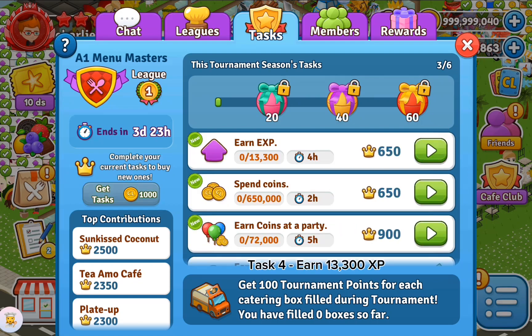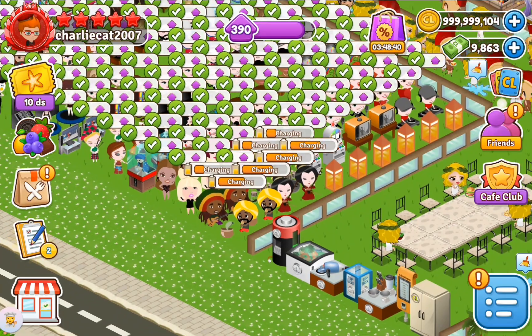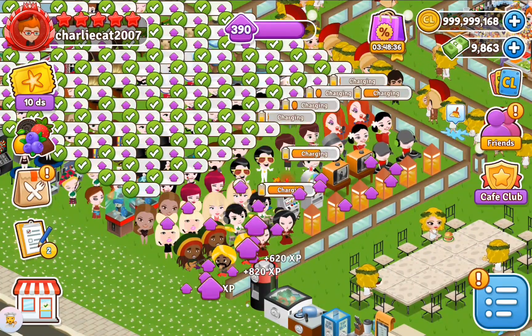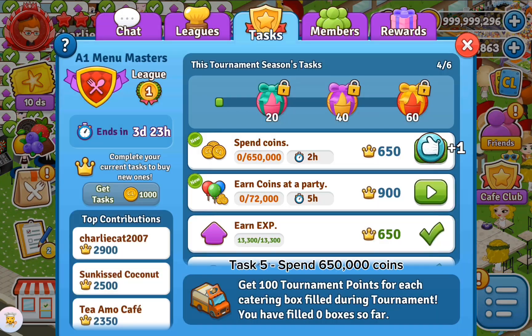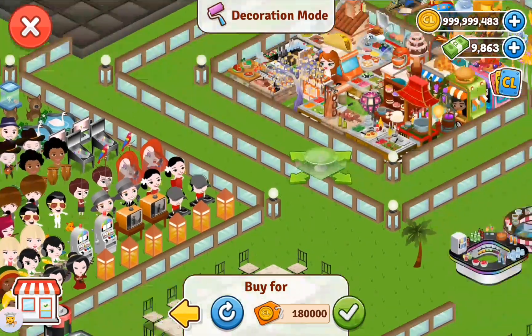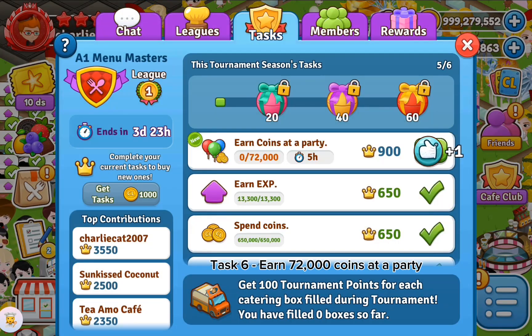Task 4: earn 13,300 XP. Task 5: spend 650,000 coins. Task 6: earn 72,000 coins at a party.